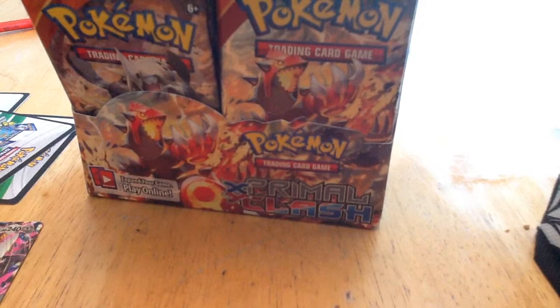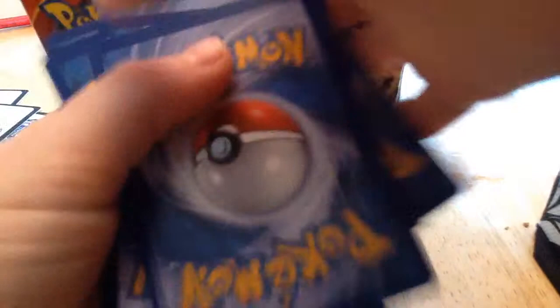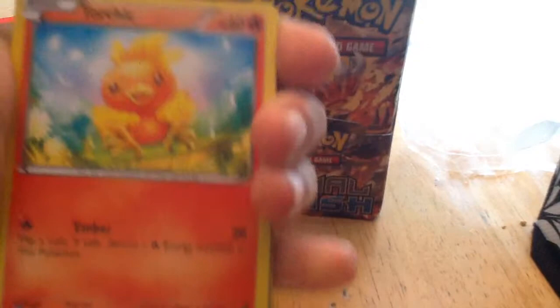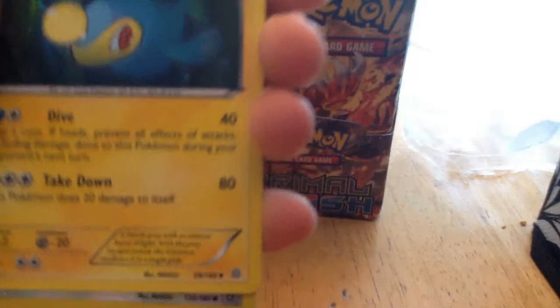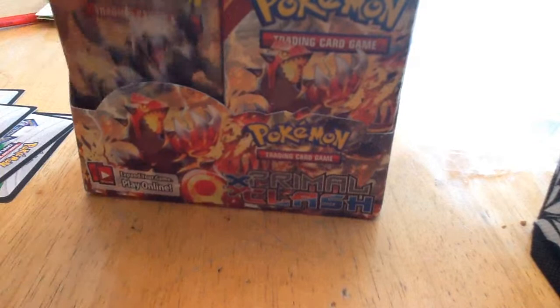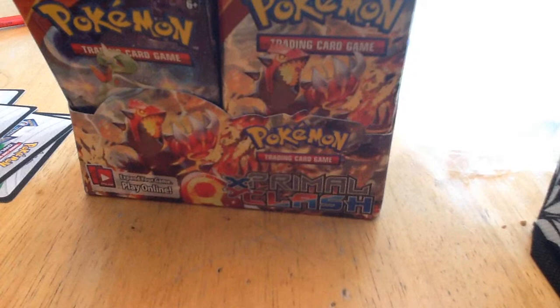Next pack. We got Snorunt, Electrode, Nidoran Female, Tentacool, Torchic, Dual Blade, Professor Birch's Observations. Reverse is a Tentacool and the holo rare — I got no holo, it's just kind of a mega and it's awesome. I'm going to go grab sleeves because I got so excited when I got this Mega Aggron. Right after this video I'll run to my room and grab one of my sleeves. Skitty, Tangrowth, Sableye, Honedge, Metang, Grovyle — I like Grovyle, he's awesome.